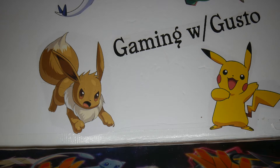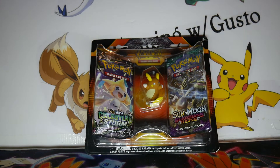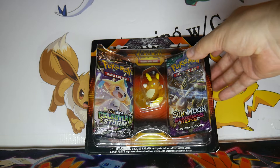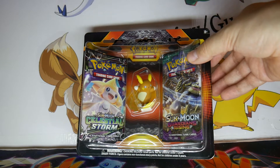Last week I saw a video from one of my favorite Pokétubers, RealBreakingNate, and he opened some new Pokémon packages that he found at Walmart stores. They include two packs and a figure. The figures were Shiny Silvally, Alolan Raichu, and Marshadow.